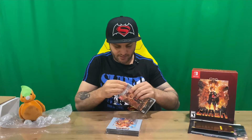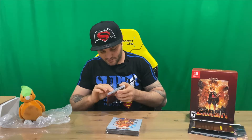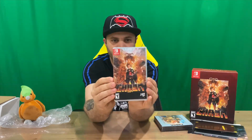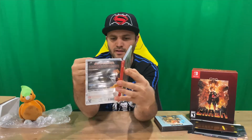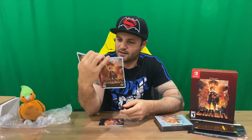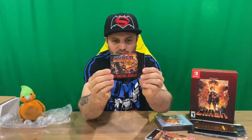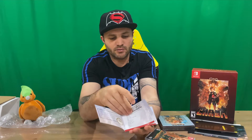Next we'll get to the game — no steelbook with this one, which is a little unfortunate. We do have a nice soundtrack there. We've got the front and the rear on the inside — pretty cool, some nice internal artwork that kind of looks like the poster as well. We've got the cartridge and then a little instruction booklet, kind of themed to a Super Nintendo style instruction booklet, which just goes through the basics and runs you through the game.